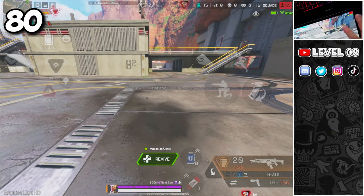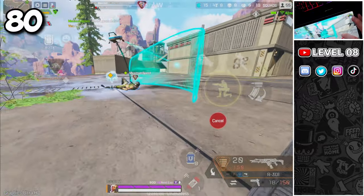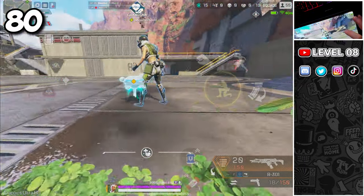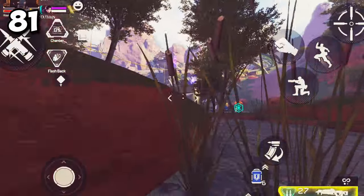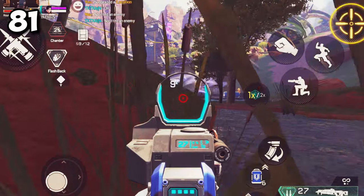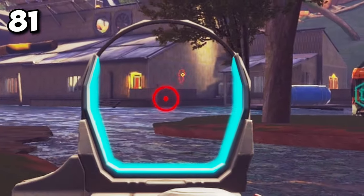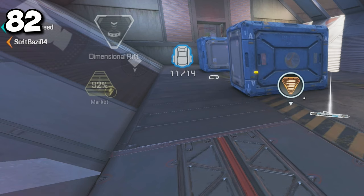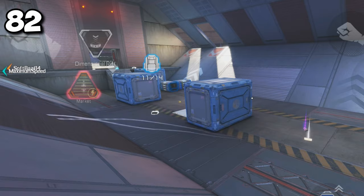If you are reviving someone with Lifeline's Revive Drone, also drop a Healing Drone next to the teammate. Once the Reviving Drone barrier is removed, they will be an easy target due to low health — the Healing Drone will help them recover faster. Fade's Phase Chamber can also be used as a scanning device like Bloodhound's Eye of the Allfather. If you notice loot disappearing, be aware that someone is looting with a Black Market near you — you can follow the trail direction to get an approximate location of the market.